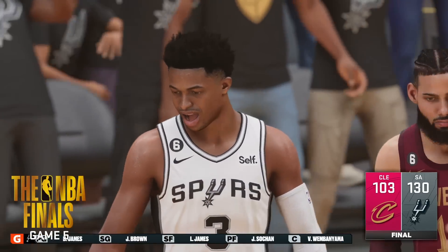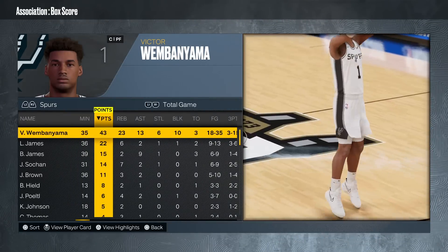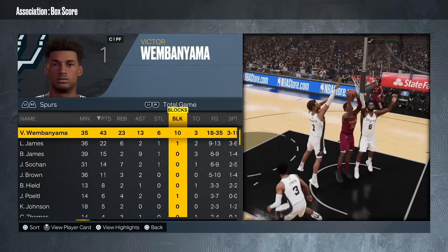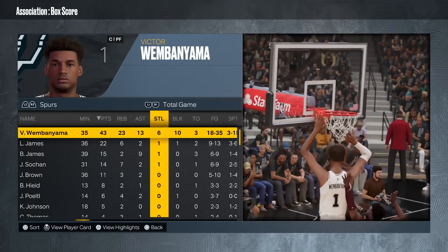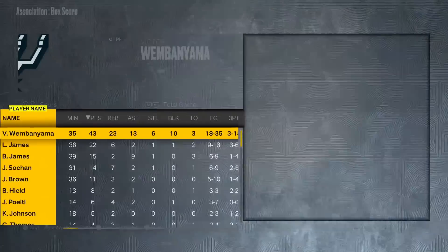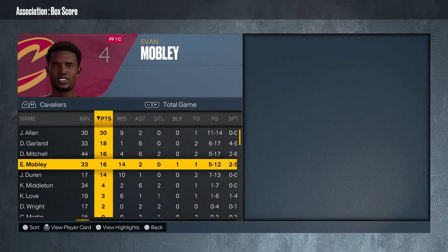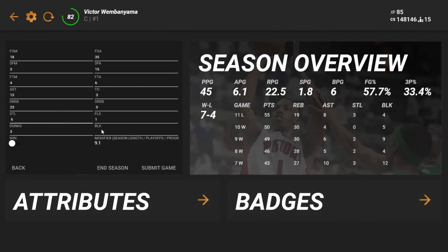We're up 3-2 in the NBA Finals! Victor Wembanyama: 35 minutes, 43 points, 23 boards, 13 assists, triple-double, 6 steals, 10 blocks - quadruple-double! He had a 5-5-5, almost a quintuple-double with 5 more steals. This is an impossible stat line. I was chucking threes out there, not gonna lie, but the team showed up. 30 for Jared Allen, 16 and 14 - a lot of double-digit scorers. But it's not enough against Victor - 6 steals, 10 blocks, and a victory.